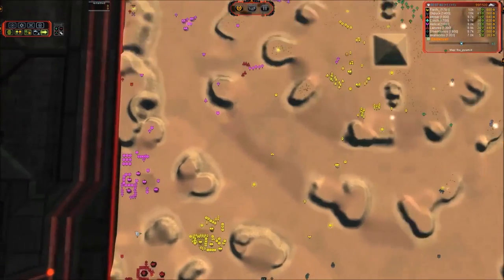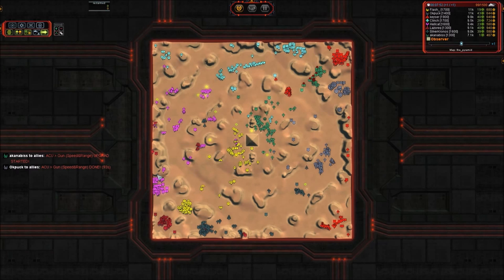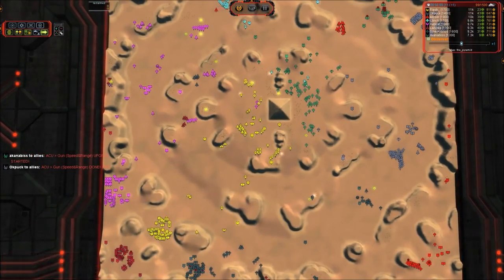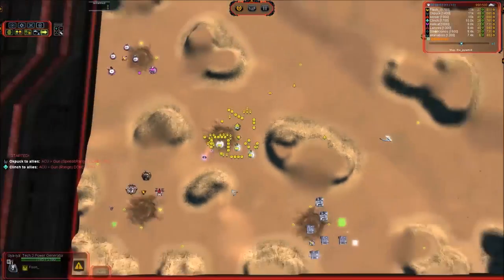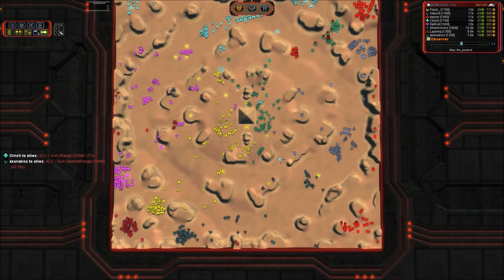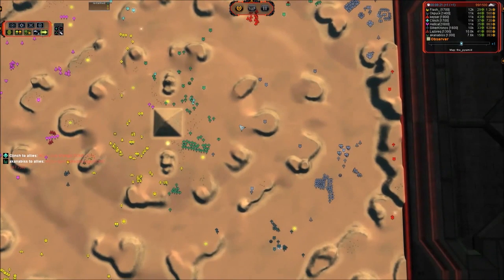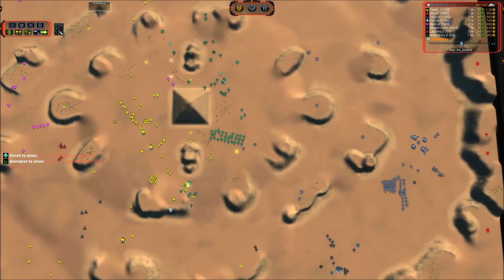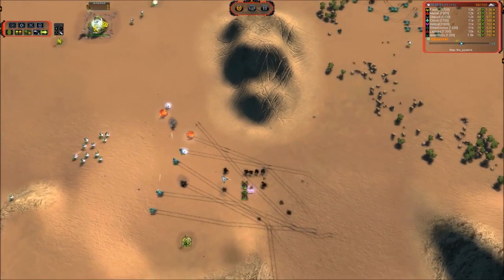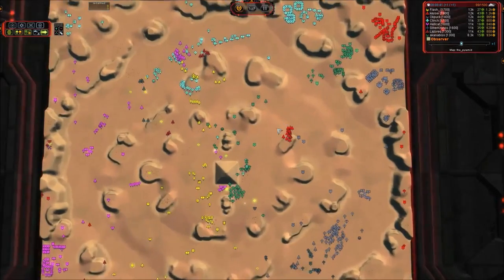Tech 2 gunships are in production for Hellcat, which is quite frankly absurd. I don't think I've ever seen anyone rush T2 air in a land position on Pyramids — that is something completely new to me. We've got bomber spam galore coming from Flash; he is building bombers like a madman out of this Tech 2 air factory. Perhaps he's trying to go for an ACU snipe — Tech 1 bombers do have a higher damage concentration than Tech 2. Point defense is going down over here and is going to finish just in time, happily hammering away at all those tanks.